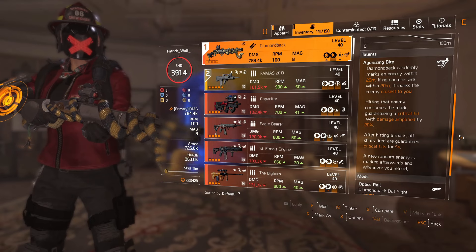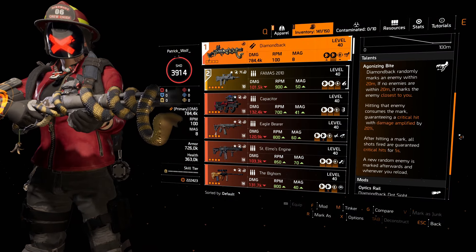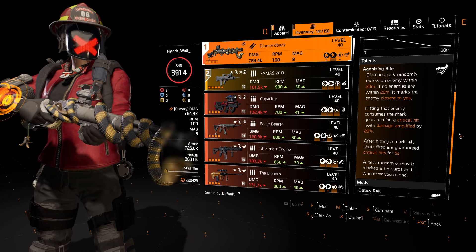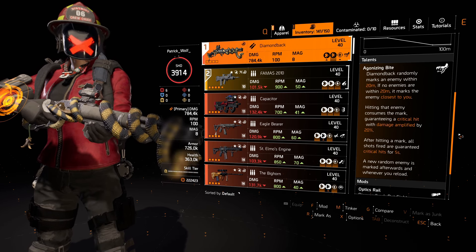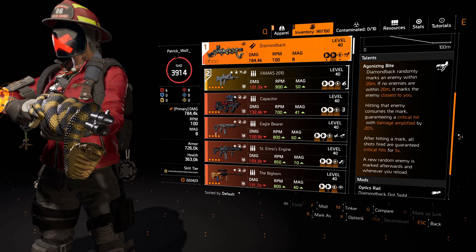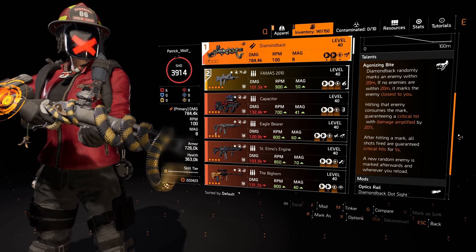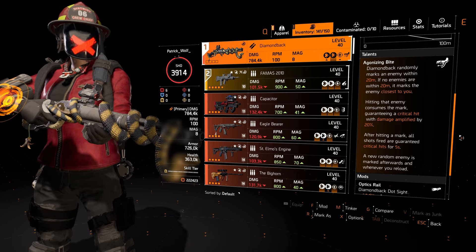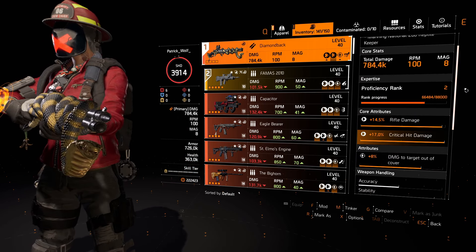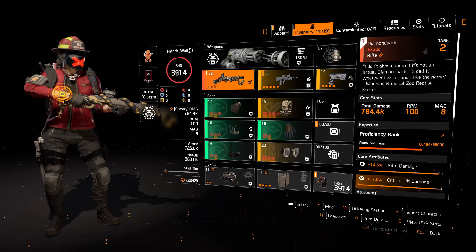When you see a mark, that's all you need to know. The mechanic has changed: it randomly marks an enemy within 20 meters, and if no enemies are within 20 meters it marks the closest enemy to you, so you do want to keep enemies a little further away to get that guaranteed mark. The increased mag size — what can I say — it's really, really nice.